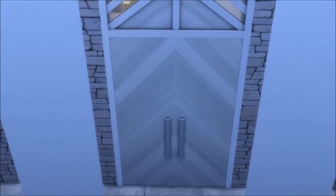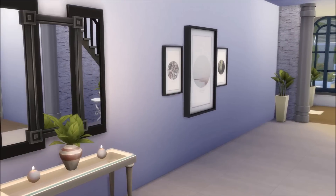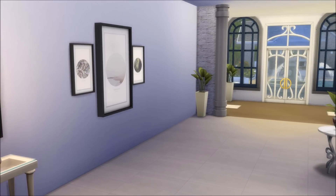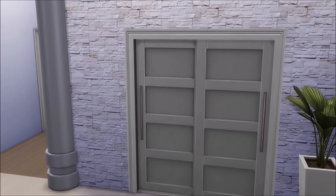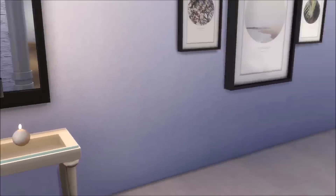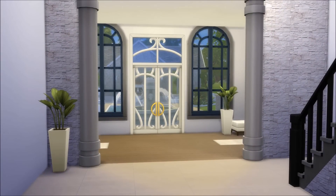So here we enter the lobby. As you can see, it's all very white with black accents — that is the color palette she has chosen to decorate her house. Here on the right we have a wardrobe for your Sims so they can place their coats, jackets and shoes there. And a little mirror where Kim can check herself before she goes outside. There is also the door to the garden, but we are not going into the garden yet.